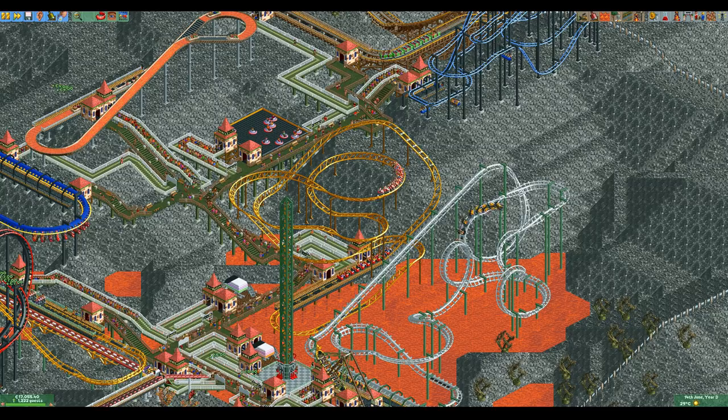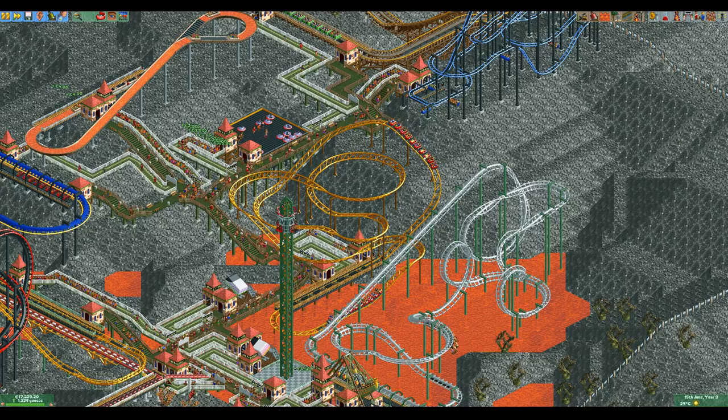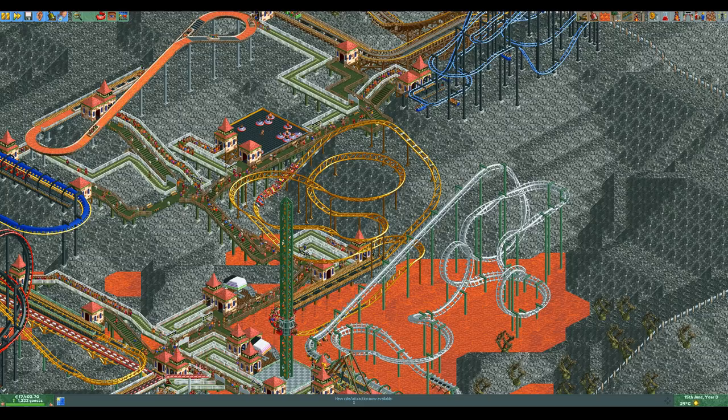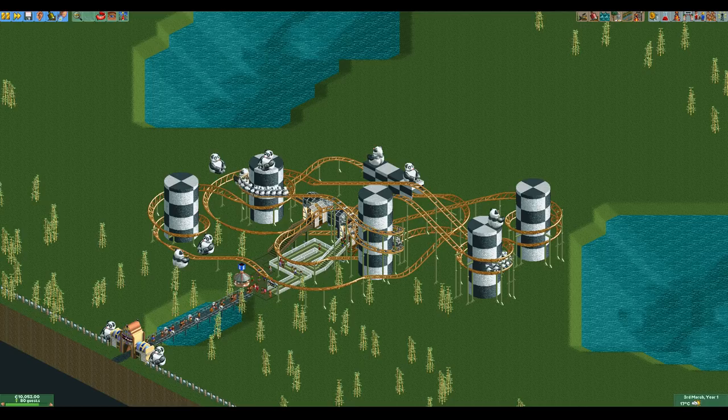It does have one element that no other coaster has, which is the curved lift hill. This is quite useful and can make your rides more compact. However, most rides have trains that are long enough that they can put curves in their lift hills as well. The curved lift hills are still more compact as you don't need straight sections between the turns, but they're not as great of an advantage as they might seem.